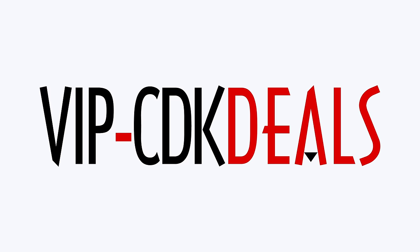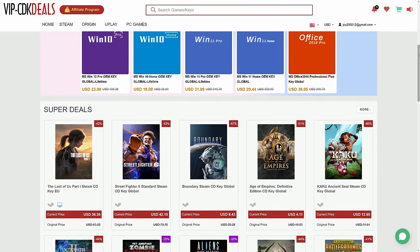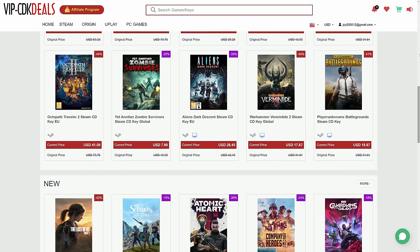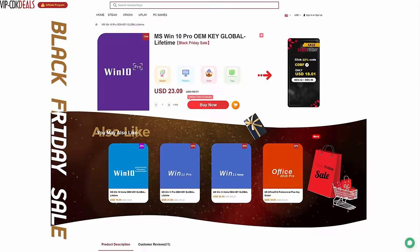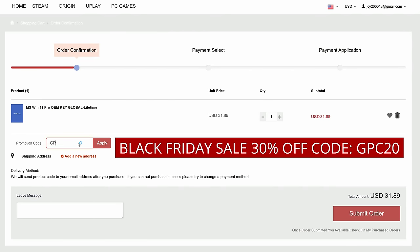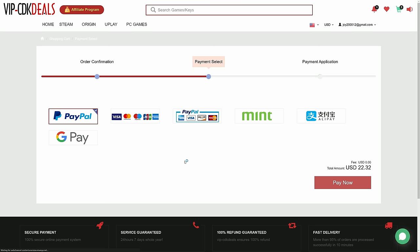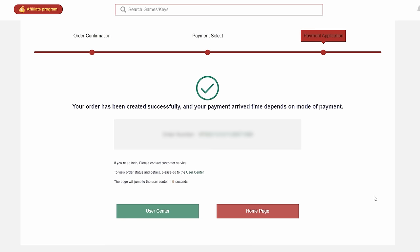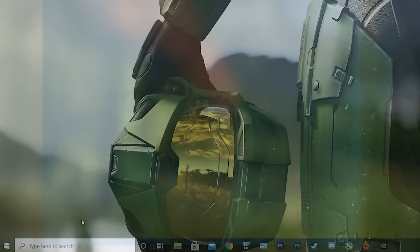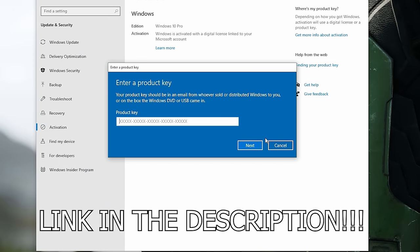This video is brought to you by VIPCDKDeals.com. CDK Deals is a website dedicated to getting you the best prices on games and software, and right now you can get a Windows 10 Pro OEM key for an insanely low price. Just find the best price and apply my special discount code GPC20 for an additional 30% off. You can also check out securely with PayPal, and once the payment is cleared, you should get access to the code both in your account and in your email. To activate your new copy of Windows 10, just search 'activate' under Windows and type in your key. Click the link in the description below to learn more.